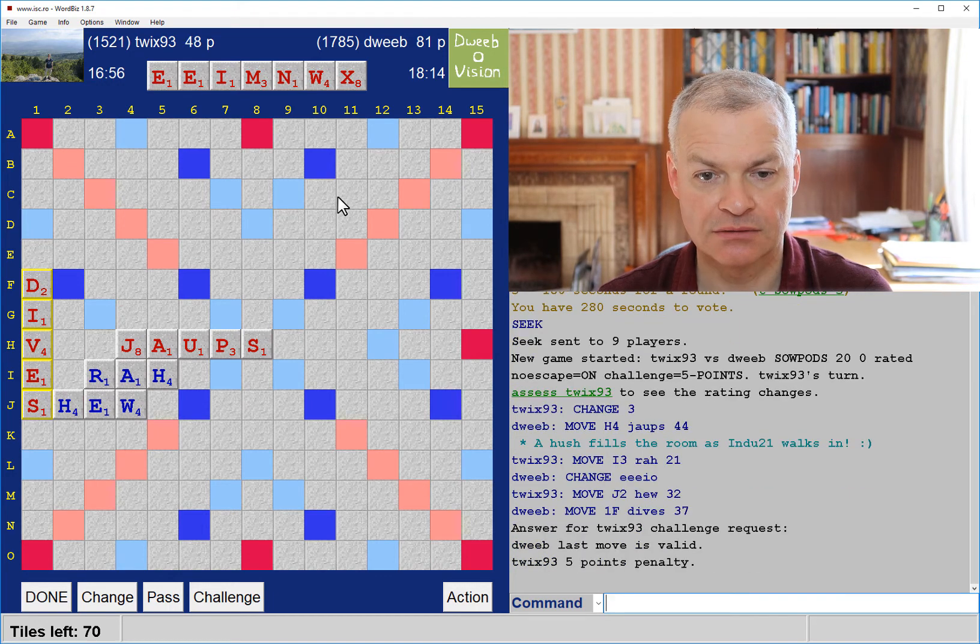Opponent challenges — presumably Shoe rather than Dives. JAW only takes an S after it. Column 8 is quite hot for bingos ending in S or beginning with S. Nowhere great for my X at the moment. Do I have a play in column 2? I have a new E but that keeps the X. Just the X and the M — that's not a particularly good rack leave.